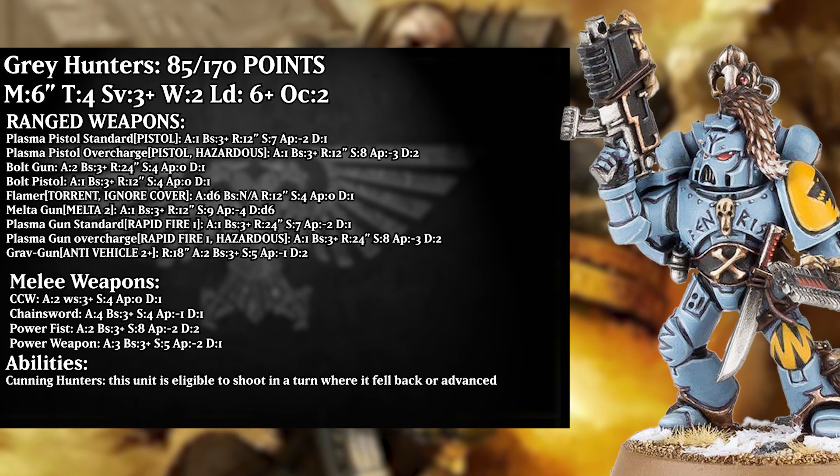In terms of ranged weapons, they of course have a plasma pistol, which at standard is one attack that hits on 3s at 12 inch range, with strength 7, AP 2, and damage 1. You can overcharge, which gives it hazardous, but it also bumps it up to strength 8, AP 3, and damage 2. The bolt gun is 2 attacks that hit on 3s at 24 inch range, with strength 4, AP 0, and damage 1, which isn't too interesting, but is useful for killing things like guardsmen.